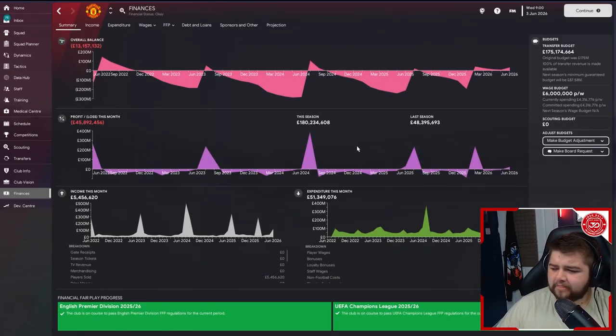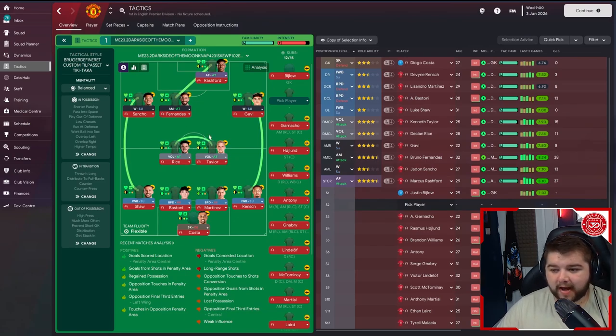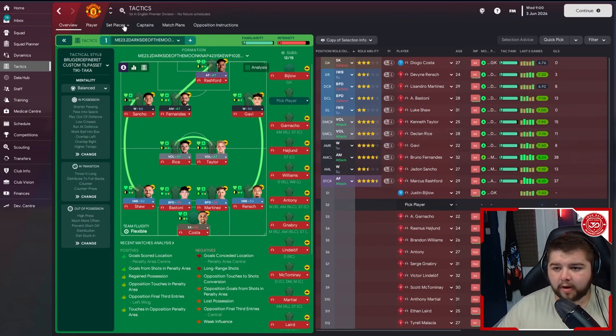Going into the last season, we've got 175 million pounds to spend — quite a fair bit. We're absolutely loaded, so I'll try not to go completely insane and sign the whole world. Looking at the tactics page, the team looks incredible: Rensch, Martinez, Bastoni, Scalvini across the back, Shaw, Rice, Taylor, Fernandez, Sancho, Gavi, Rashford. The bench is really really good too. Let's go into the fifth transfer window and sensibly try and sign some players.